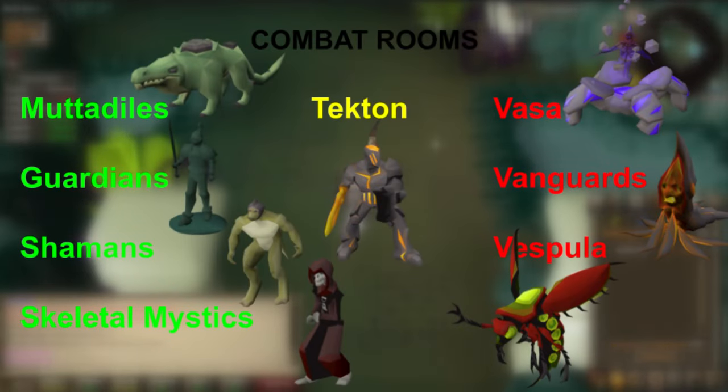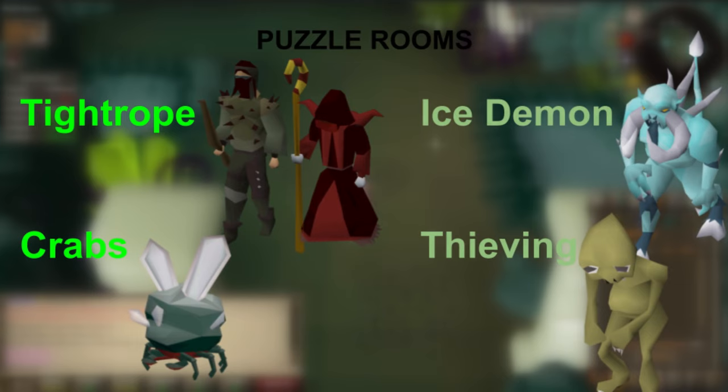Let's talk about these rooms. We won't be learning all the rooms, as some are a massive pain. The green rooms are easy, yellow is medium, and the red ones are the hardest. Most parties don't do a raid with any of the hardest rooms, so there's no point in learning them as a beginner. There are also four puzzle rooms. These are all quite easy, but tightrope and crabs are more favorable than thieving and ice demon because those get more points per hour.